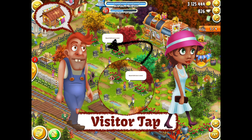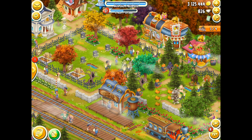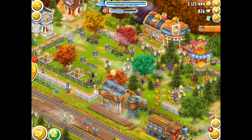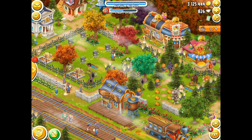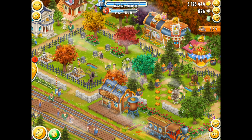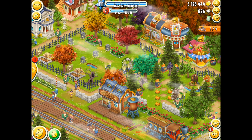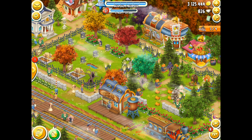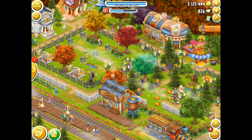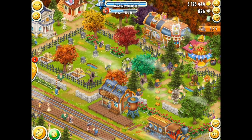The first thing we're going to look at is the visitor tab. You don't actually have to go into the town hall or any of the buildings. You've got your visitors walking around, and all you need to do is touch them on the head. I would recommend zooming in on the game itself and then tapping on the visitor. Once you tap on a visitor, the menu comes up and you have the opportunity to send them to a building.